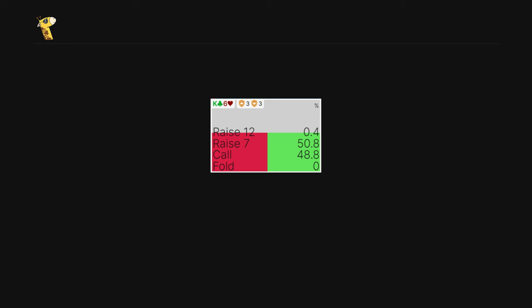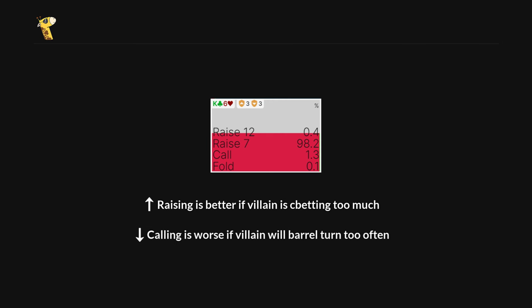In this case, one possible adjustment would be to shift all of our ace-x and king-x mixes to pure raises. Raising generates more folds against someone who is c-betting too much air, and while calling also has good EV in theory, it isn't a great option if we expect to get barreled a lot on the turn. The point is that knowing how a spot works in theory can help us identify mistakes in our opponent's strategy, and from there we can start thinking about how to exploit those mistakes.